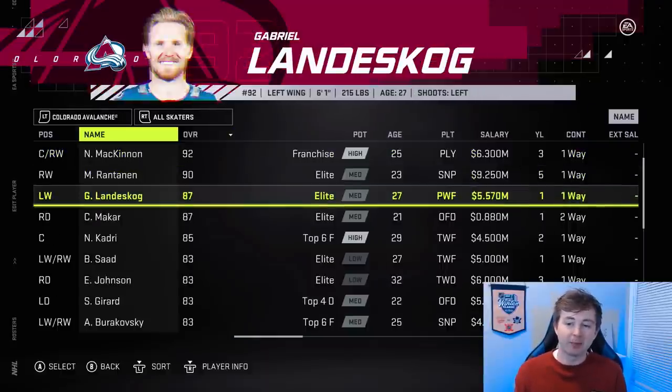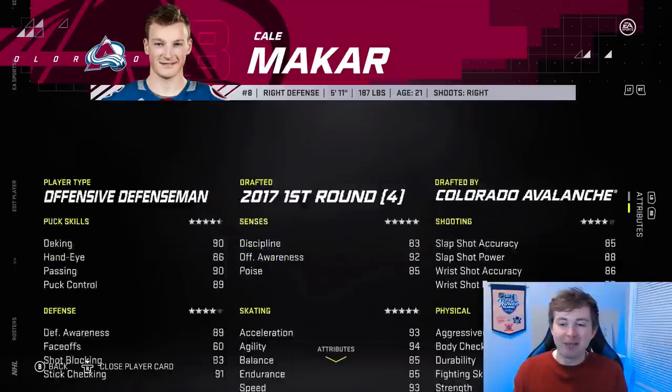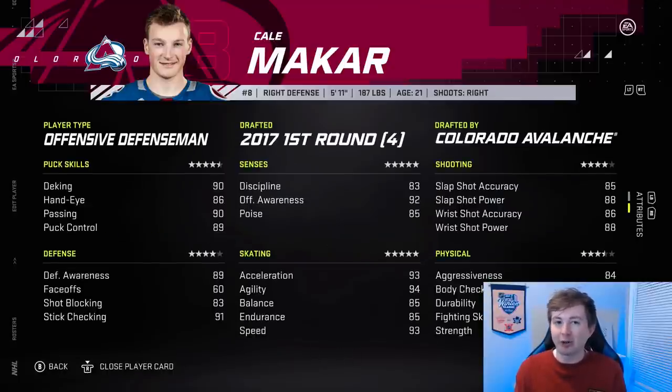Looking at the Colorado Avalanche, the first big upgrade is Cale Makar, now 87 overall, which is pretty crazy for his age — 21 years old. He's actually tied with Quinn Hughes. At the start of the game, Hughes was 86 and Makar was 85. I said Makar should at least be tied with Hughes; they gave him a bump in the last update, and now they're both 87s. Honestly though, I think you could make Makar an 88 — you could argue right now he's the best defenseman in the NHL.